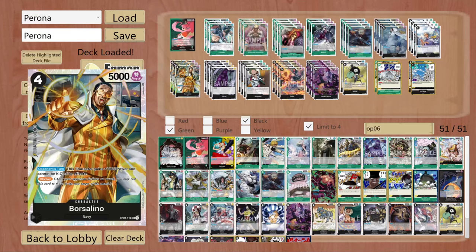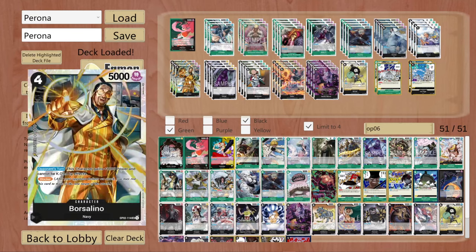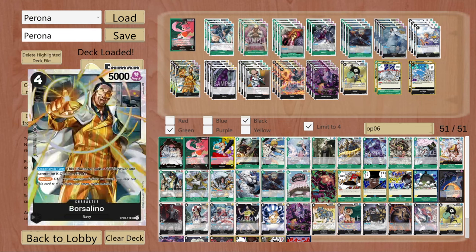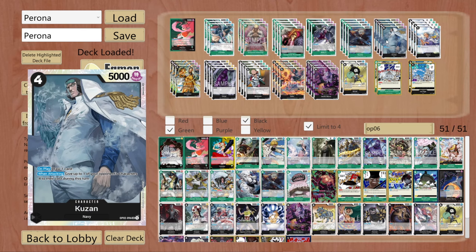I only have Borsalino as a 3 of in this deck. Three is the perfect amount — he is a 1k counter, he can easily get into your trash and you can easily revive him, but you won't be seeing all four of them. He is searchable with Brand New. Most of the time you want to see Kuzan rather than Borsalino, at least in this deck, because Kuzan does more with his minus 4 and is more of a menace. If I'm playing Brand New and have to decide between Borsalino and Kuzan, most of the time it's Kuzan.